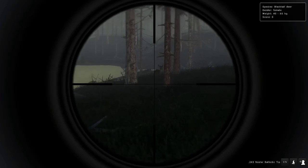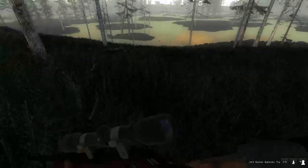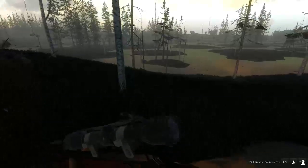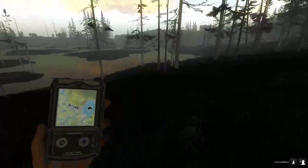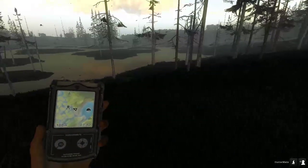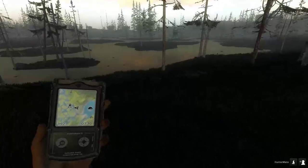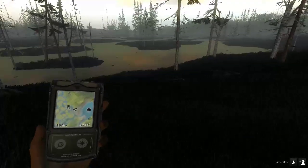You can see the information right there — weight and score. Score is zero because it's a female. So I'm going to move along. Deer — white-tailed, black-tailed, or mule deer — will not charge you, they will not hurt you. If you get too close, they're just going to run.